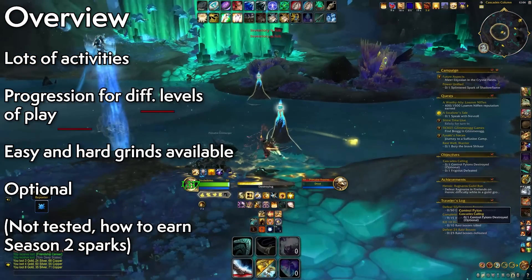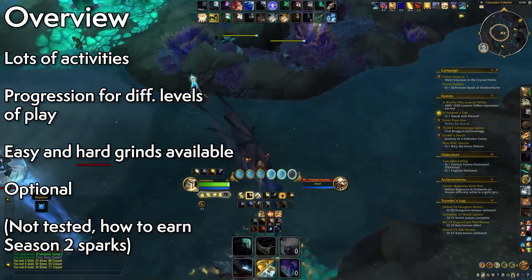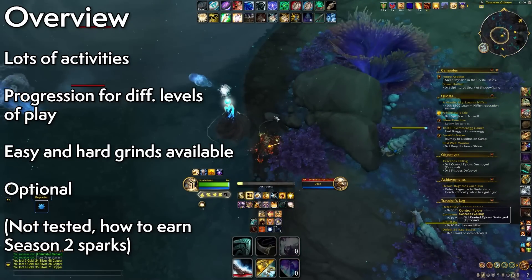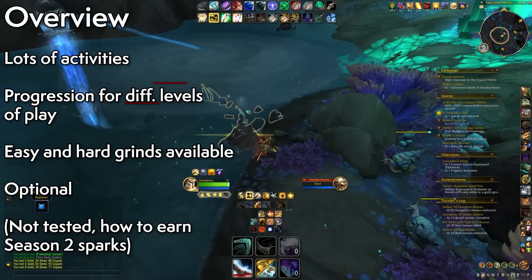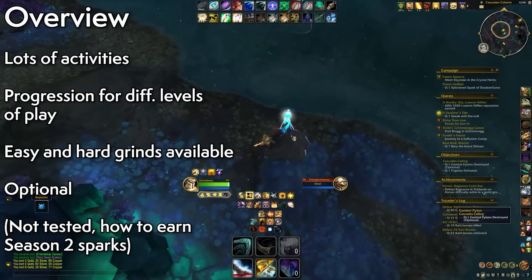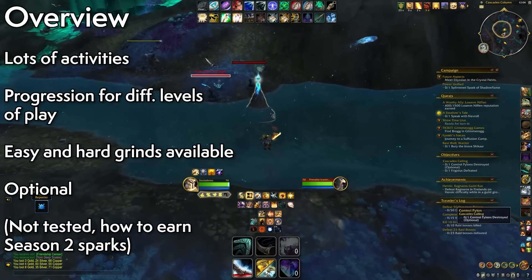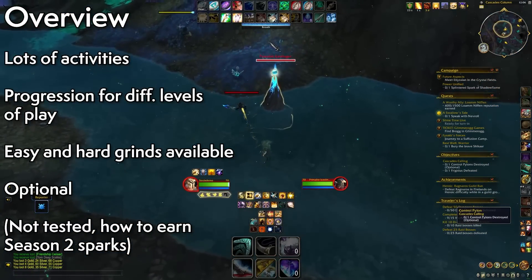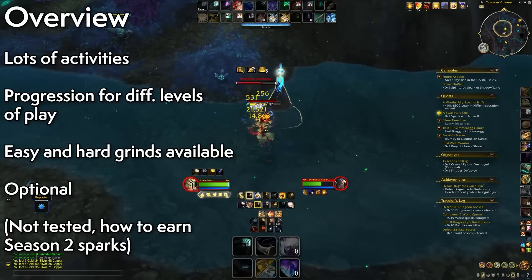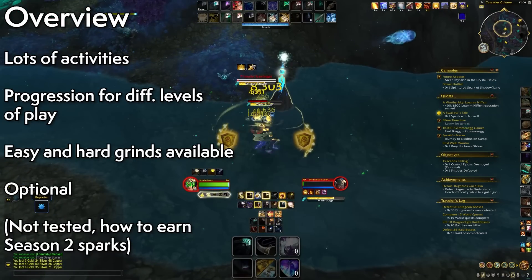I think those who are really into the world content side of the game are going to have a great time, because it improves on the Thaldraszus formula where you just do what you want. The RNG is there with the kind of gear you get, but this time there's a path to upgrading. There's a mix of scheduled public events with Farraki Assaults and the Dragonscale Expedition research, and dynamic stuff you can just drop into and help out for rewards.